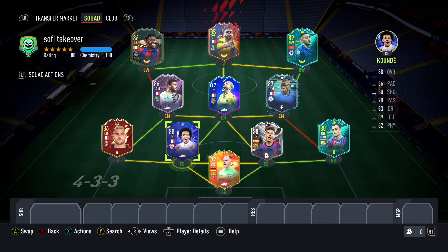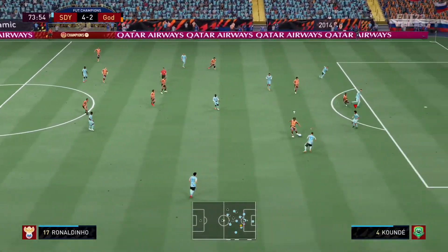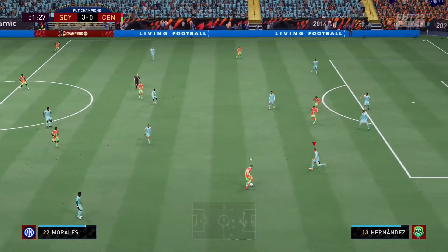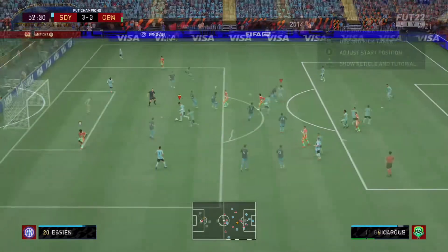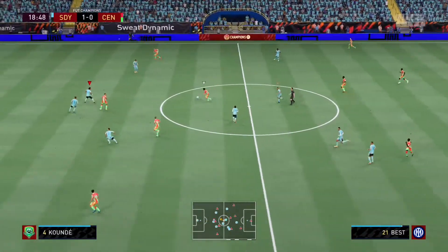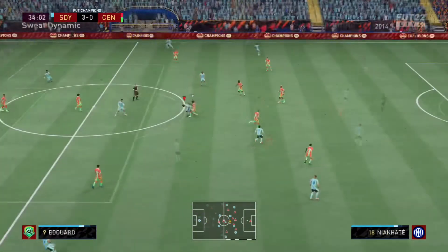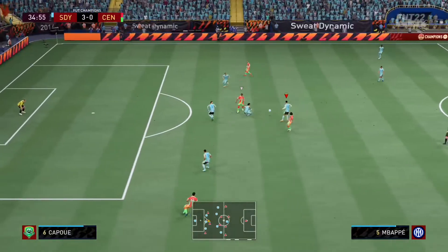Looking at the stats, the standout issue initially, just from looking at the base of the card, would be the height. He's 5'11", which is a bit short. But I really did realize after using him, it wasn't really an issue — he has 93 jumping, which really does nullify that. He dealt with those situations very reliably, very consistently. So for me, the real standout issue was the work rates.